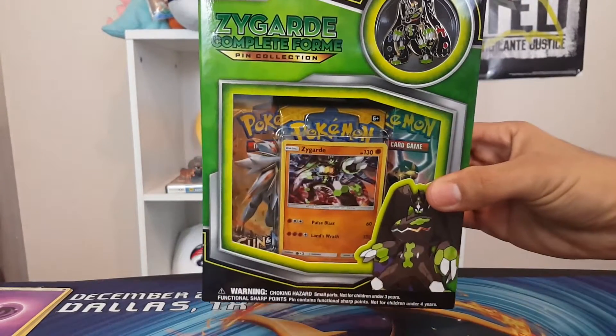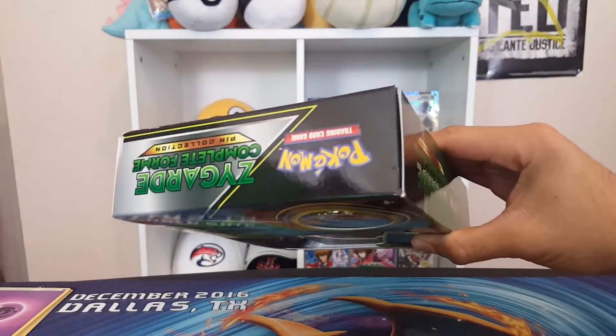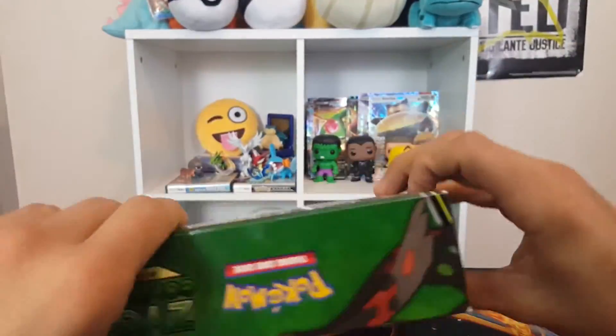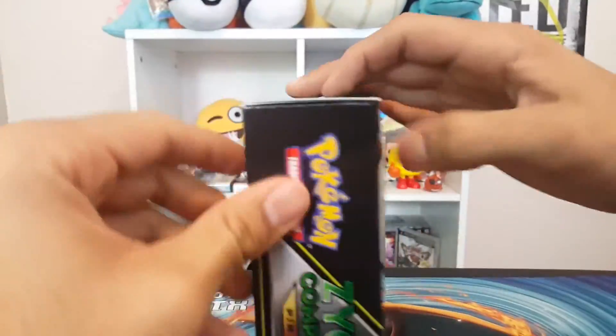Zygarde is actually a cool Pokemon released in Generation 6. It's a Dragon Ground type that is 4x weak to Ice and also weak to Fairy. Also weak to Dragon as well, which people often forget.